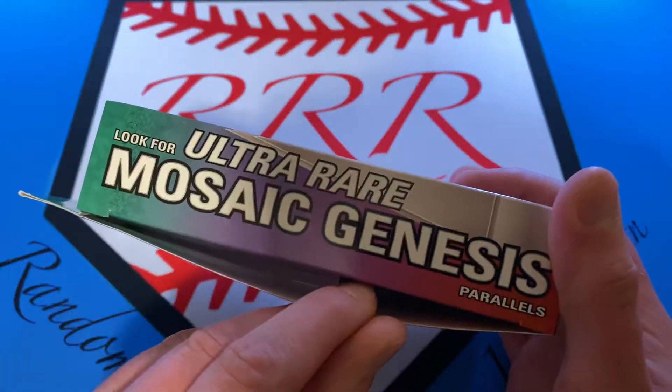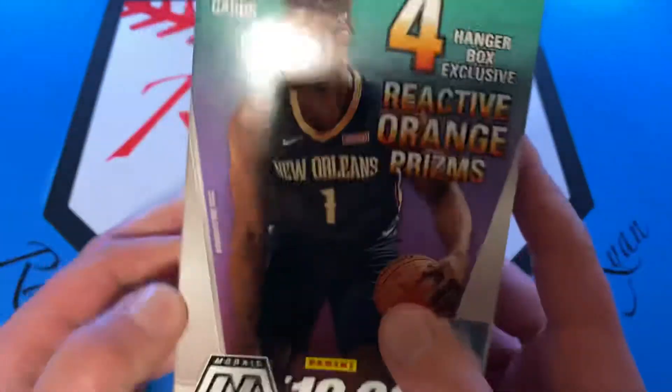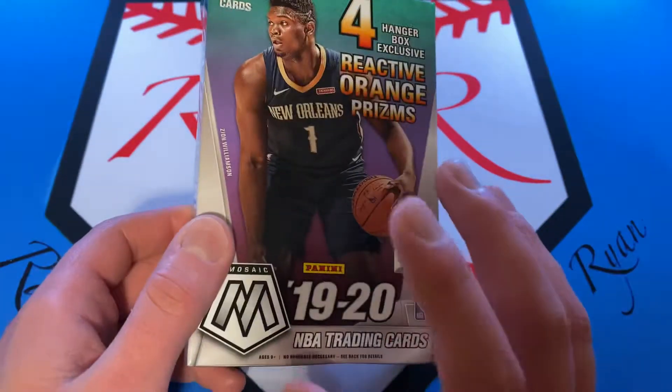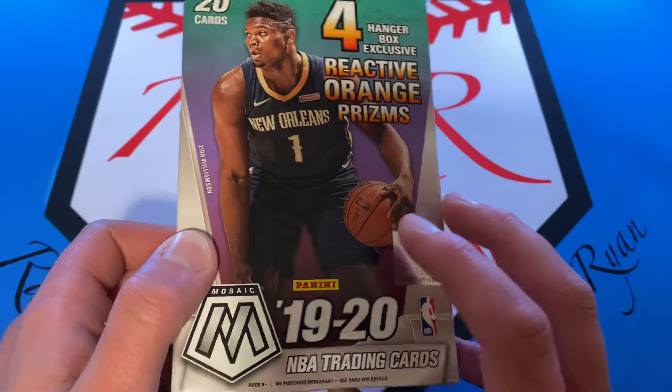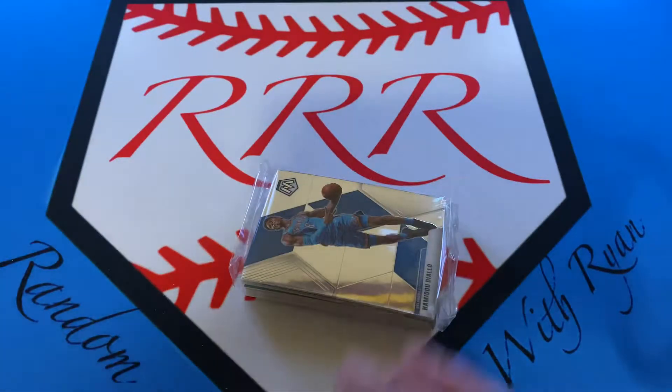Look for the Ultra Rare Genesis — I've pulled one of those before. And then you get four Hanger Box Exclusive Reactive Orange Prism. I haven't opened one of these; I've only opened the 19-20 Basketball Cello Packs and the Blaster Boxes. So there's our 20 cards, and let's get right into this. I'm super excited for this.